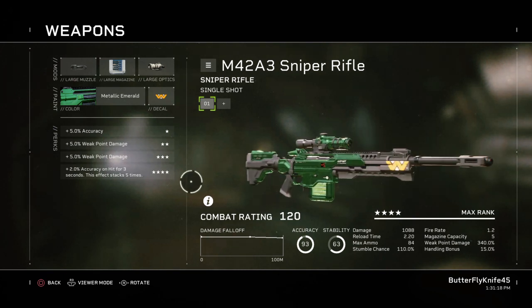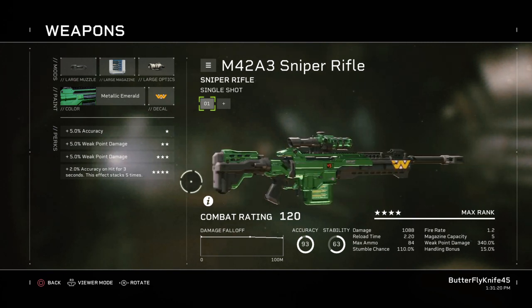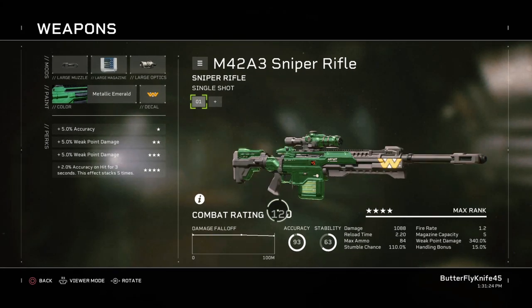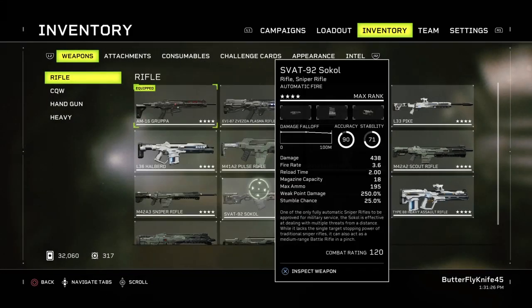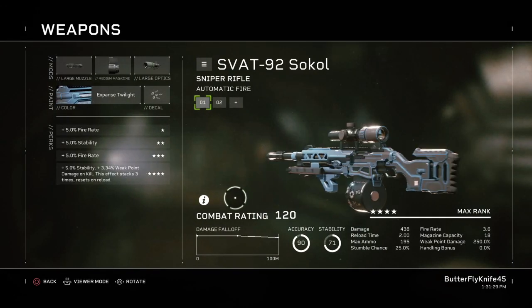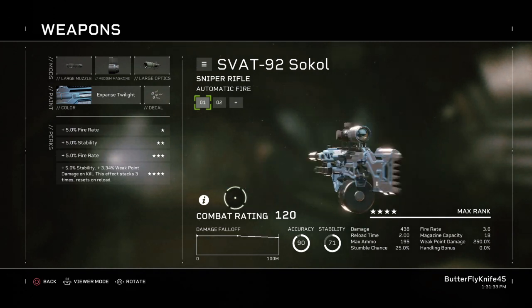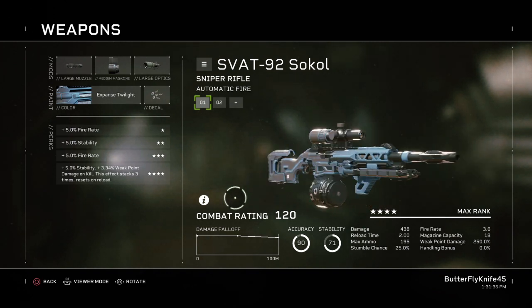It's an assault rifle... It's basically a Barrett. It's got a bolt handle — it's semi-automatic. It's an M14. It kills bugs pretty good at medium to long range. Close range, it's dicey.